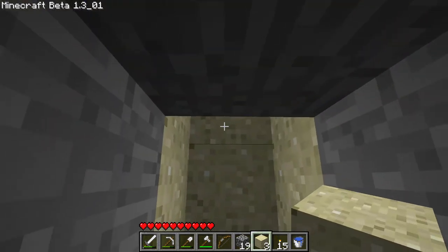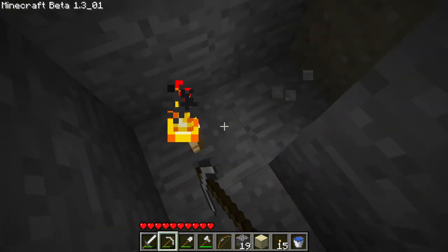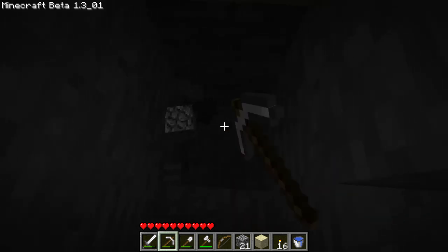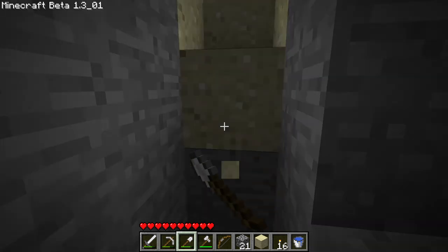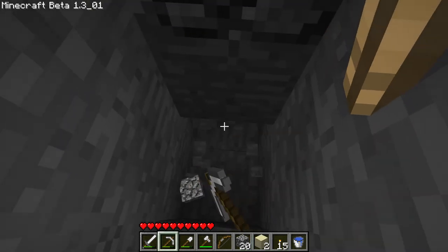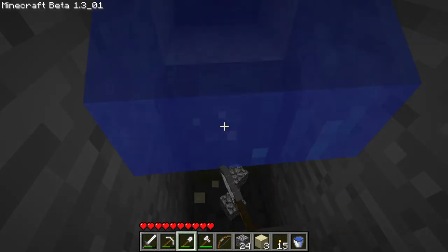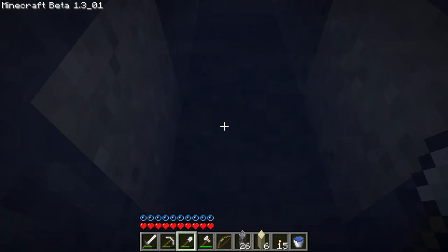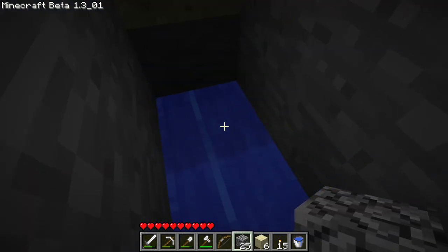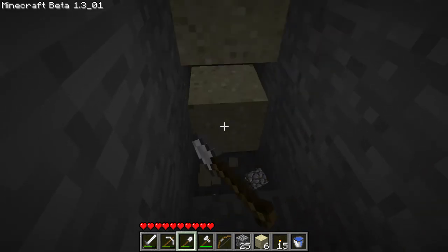It's a little high so let's dig it down a little bit further. The sand is annoying — yeah, let's do that and put a torch there. Now we have water here and I don't want water quite yet, so I'll block it off. This sand is going to be a real pain, I can feel it already.